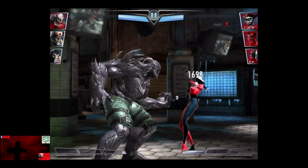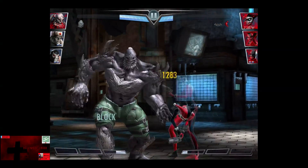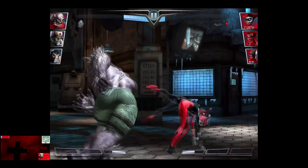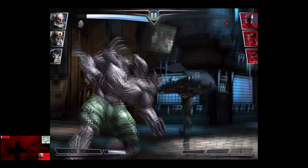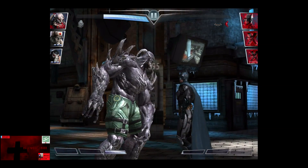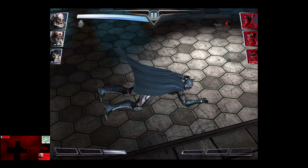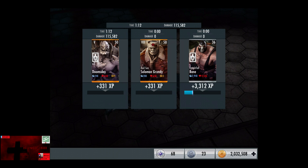So it's actually useful now, pretty much nullifying the health gain that Doomsday has. Hammer Slam for about 5,000, and Harley Quinn is knocked out. Way of the Bat — about 17,000. Batman Doomsday goes back to full life for the victory in the fifth fight. 3,312 XP, 680 credits.